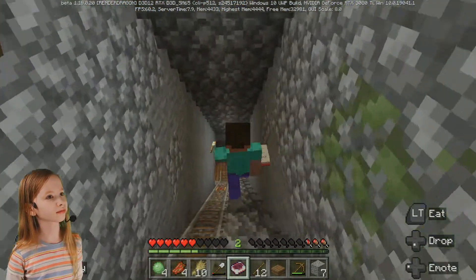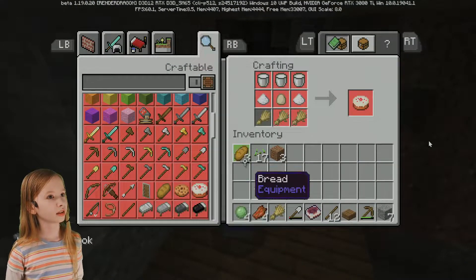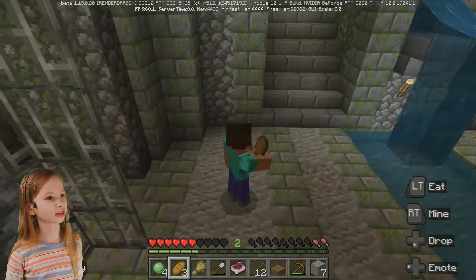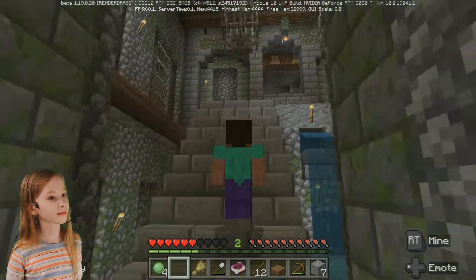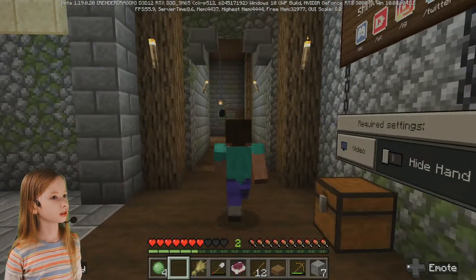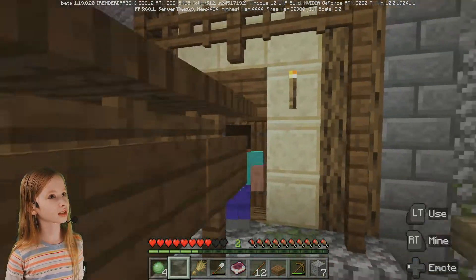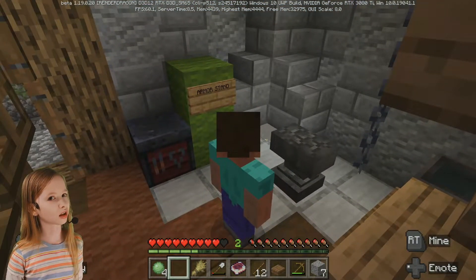Go up the stairs and then down. I can't sprint anymore because my hunger bars are pretty low. Once your hunger bars get to like just three, you can't run because you're low on hunger. Right over here is where I put it — right in the mine. Let's craft this bread. I finally have some food. Got some bread. Let's definitely eat this — it restores a lot of hunger bars.